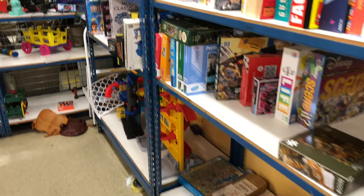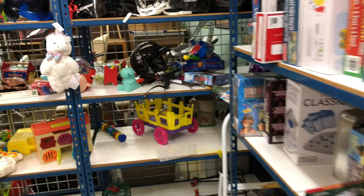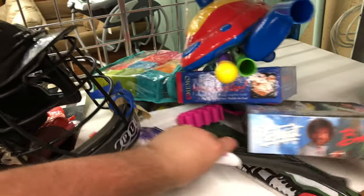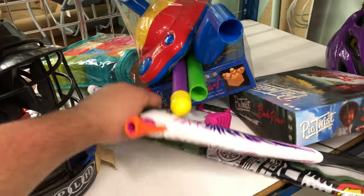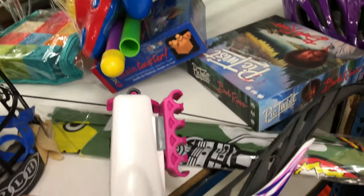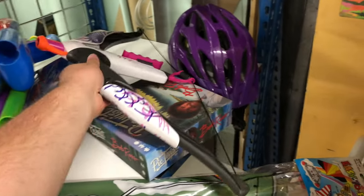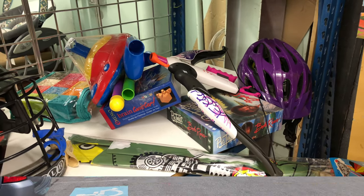Nothing we're really looking for currently. Checking out this shelf over here — sometimes they have some Nerf stuff hiding. And look at this — we got a Rebel Bow here, and it's got its clip for the extra dart storage on top. So that's pretty cool. Four bucks. Yeah, we'll be leaving that behind as well. Let's head on to the next store.